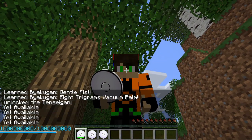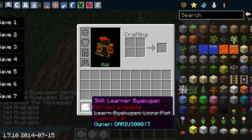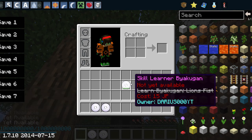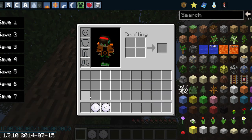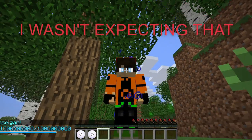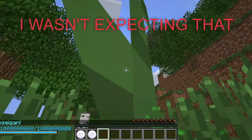Once you right-click everything it says you've unlocked the Tensei-gan. You'll also see 'learn Byakugan lion fists' — that will be available later. After maxing everything out, apparently you unlock the Tensei-gan immediately.